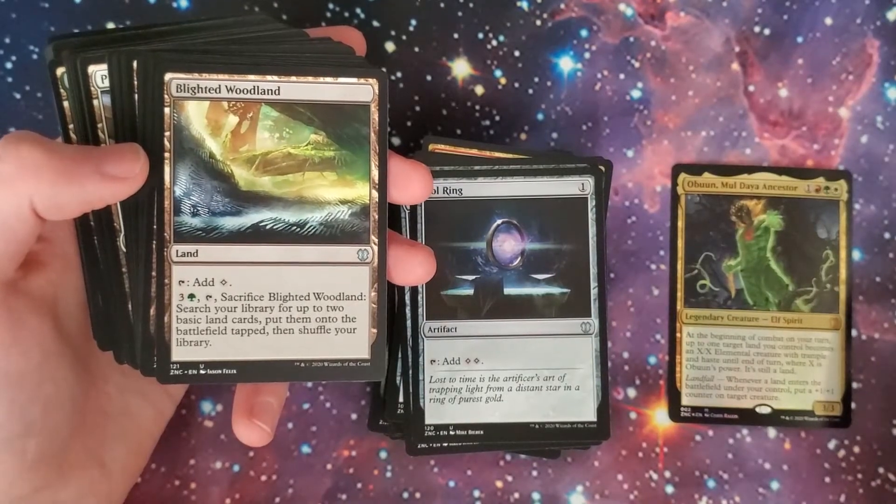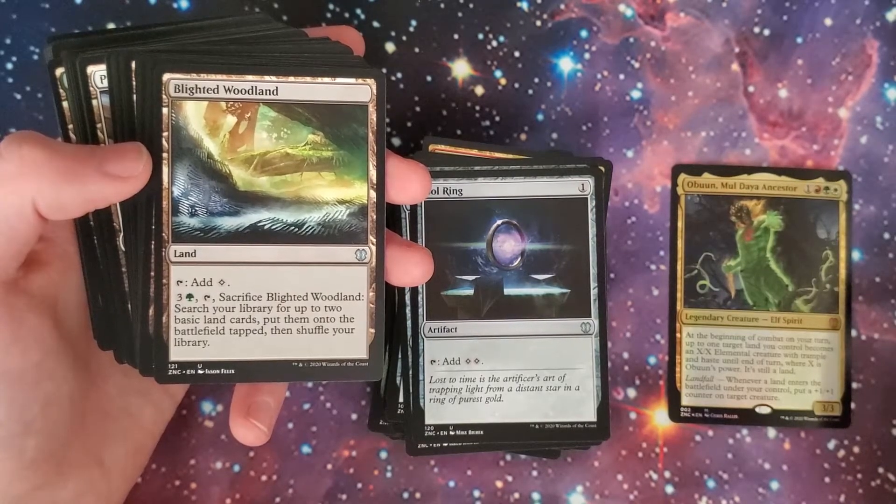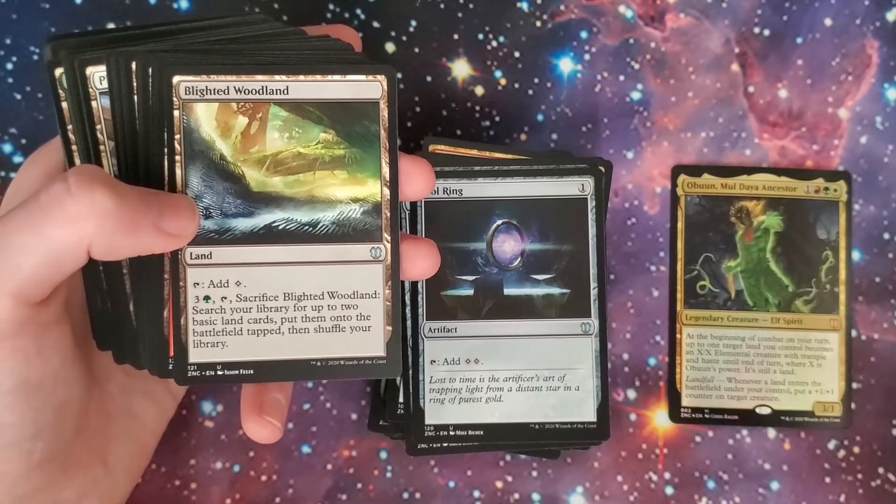We got the Blighted Woodland — taps for a colorless. You can pay three and green, tap, and sac it to search for up to two basic land cards, put them onto the battlefield tapped, then shuffle your library. So you get a bit of land search there, although there are some better lands that do similar things.